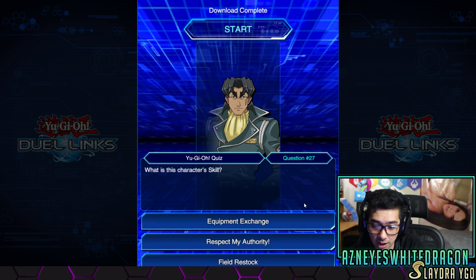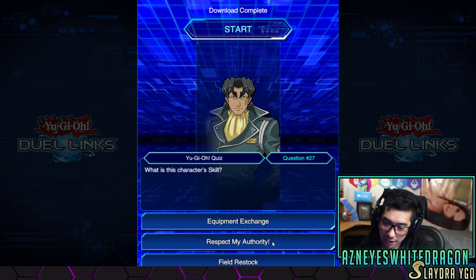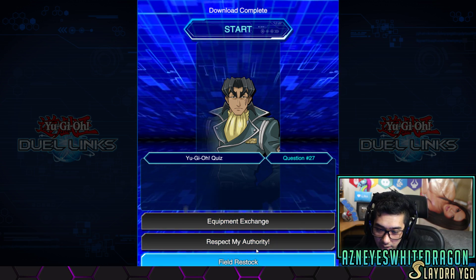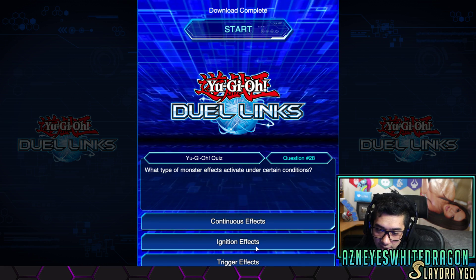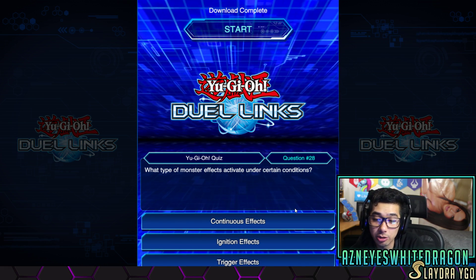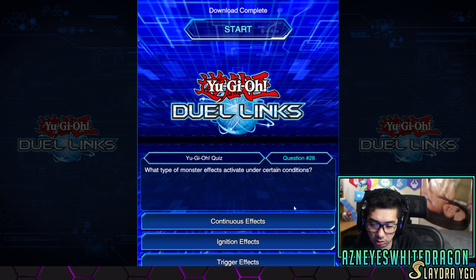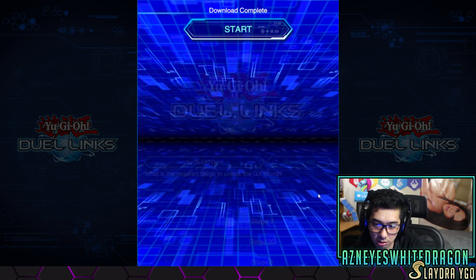All right, what's this character's skill? 'Respect my authority' — wait, did they just take that from South Park? It's gonna be like something. Oh really? They just took that from South Park. Anyways, what's how a monster effect activates under certain conditions? We're getting triggered, man.